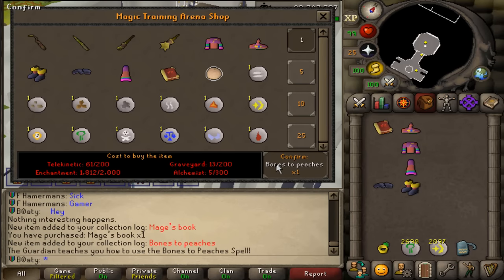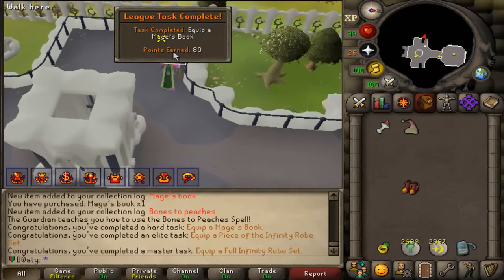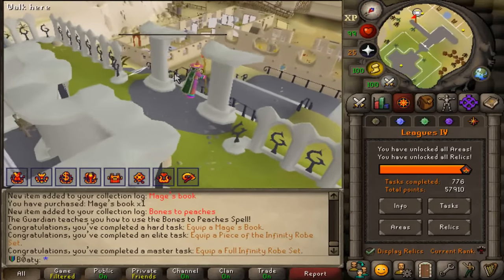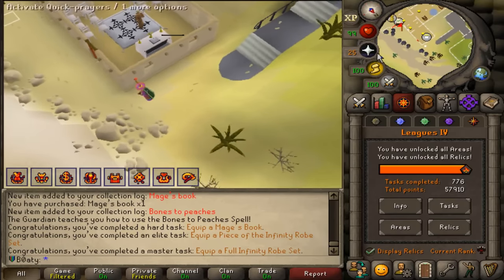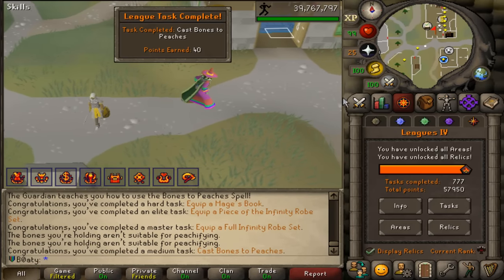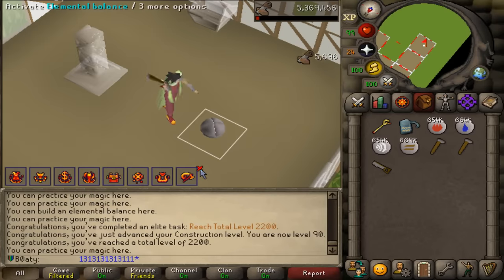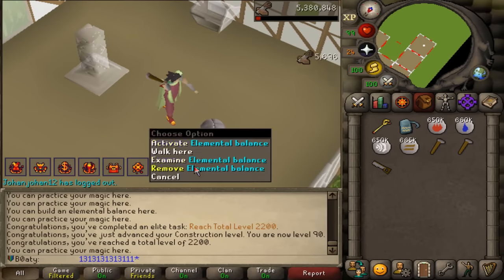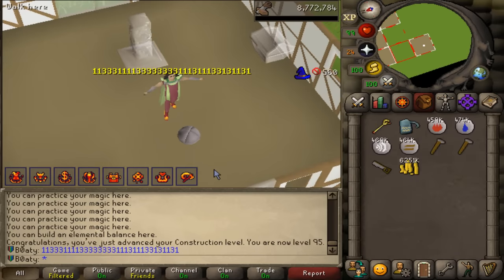I need to buy bones to peaches and a master book and mage book — that's everything. Please say I haven't miscalculated my points. The calculation was correct! Look at the points! We teleport — 57,910. Please update. Bones to peaches, medium task, 40 points. 57,950. 200 free points — we get 95 farming, make the spirit tree, teleport to it for 200 points, make an achievement gallery for 80 points, add my jar of dreams in there for 200 points. Almost 59,000!